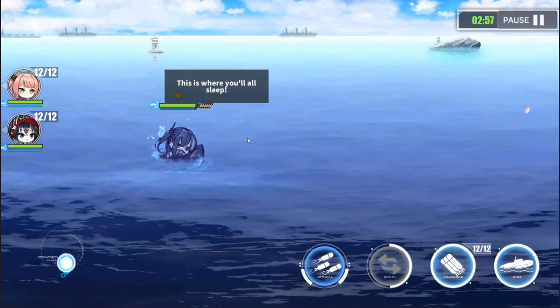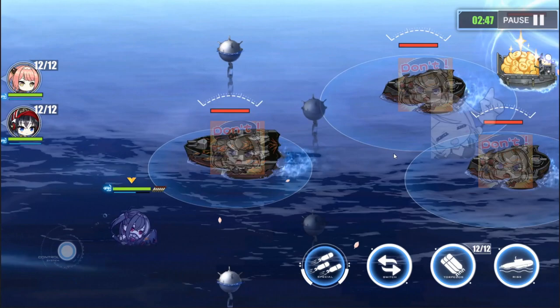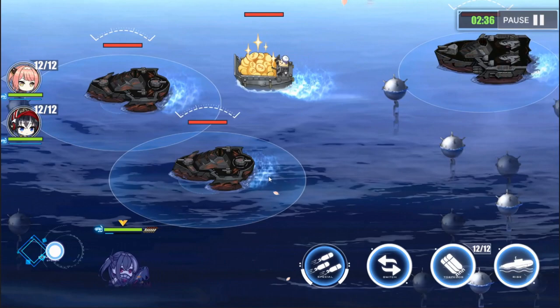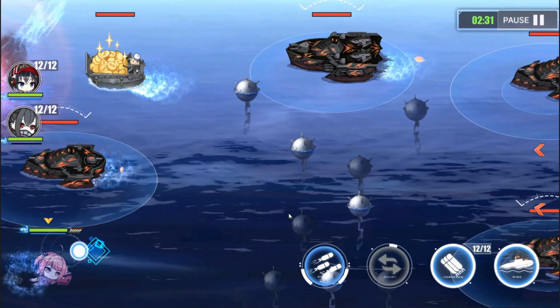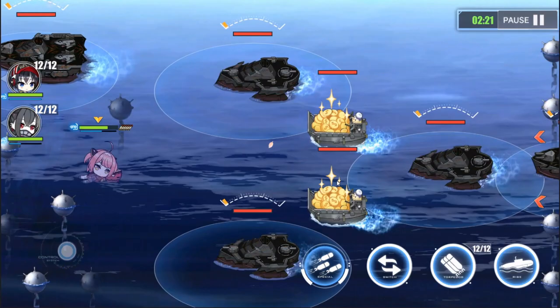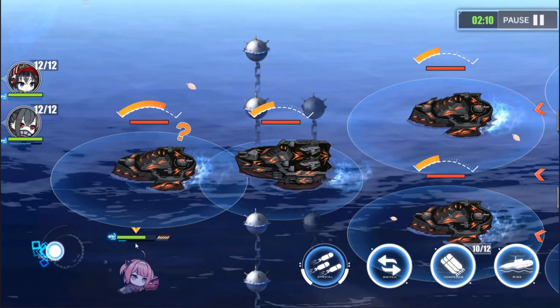In the supply line disruption stage, to maximize your rewards you want to get an S rank, which requires 120 points. You get 100 points from killing the boss and 10 points each for killing cargo ships, so you need to kill 2 cargo ships to get 120 points — all while not dying, since each sub lost costs you 15 points. This is a side-scrolling map so you can't rush ahead; you need to wait for the map to scroll. Watch out for underwater mines — the ones above water can't hurt you while you're submerged, but underwater mines can if you get close enough.